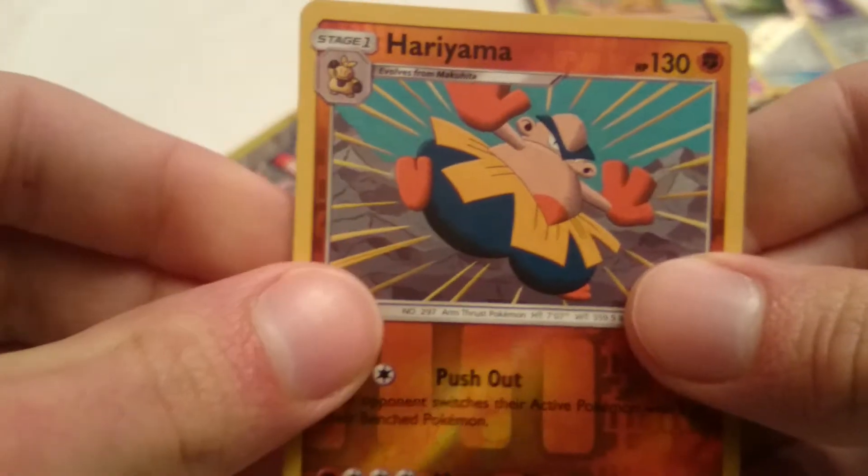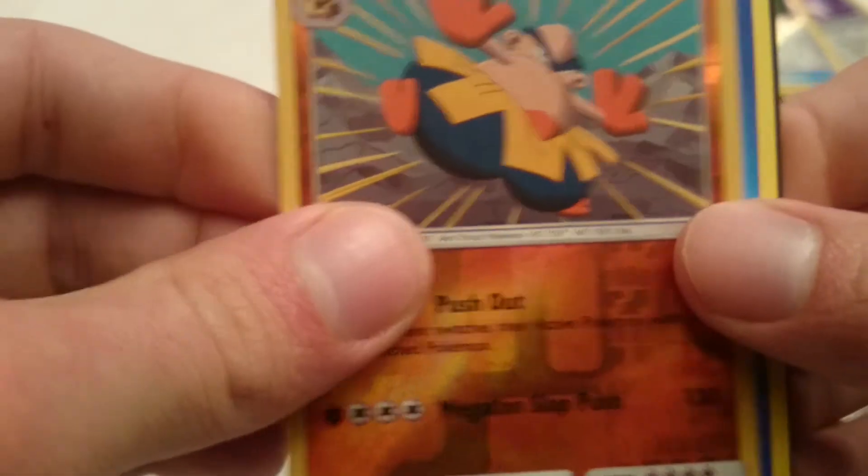Last 2 packs. A Litten, a Haryama Reverse Hollow which is a Rare, and a Wata Energy.